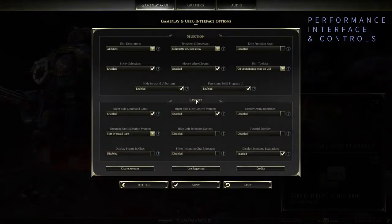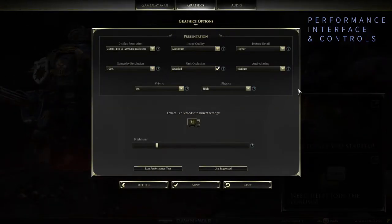Let's head over to the options menu and look at the graphics options. It's not too bad — just a basic set of different options that you can select. You can run a performance test, which is a welcome addition. The game has been reported to run quite well across the board, so any system meeting the minimum requirements should run the game quite smoothly.